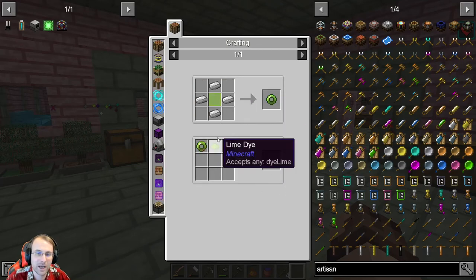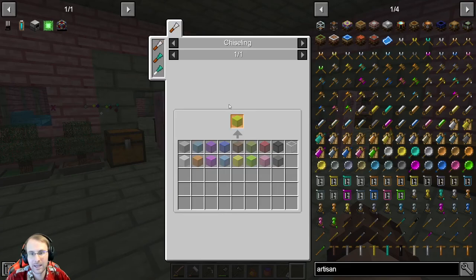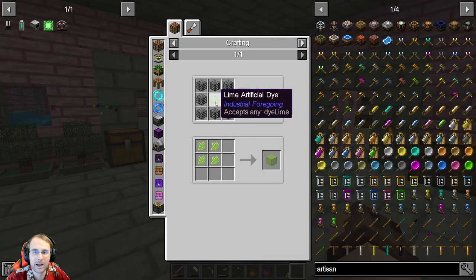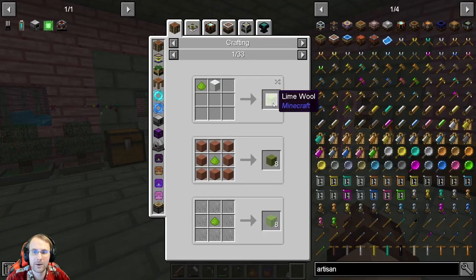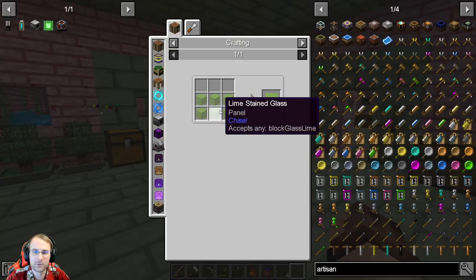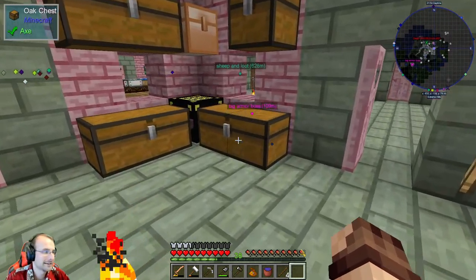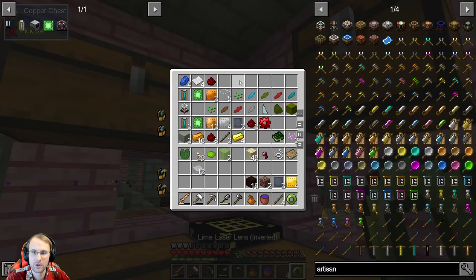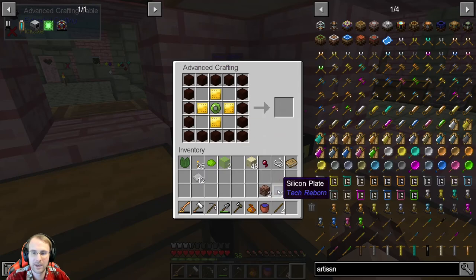The only new thing we're dealing with here is our lime laser. Lime laser is not too crazy — it's iron around a lime stained glass, and lime stained glass is just six pieces of lime glass. Lime glass is lime dye in the middle with glass around the outside. Lime dye you can get from lime petals, or using green dye, bone meal, white dye, white pigments — I used two floral dyes together. So that's not too hard. We've got everything ready for advanced crafting — the living wood all the way around, 16 living wood total, and that gets us our mana spreader.